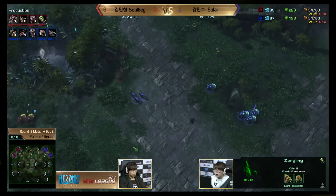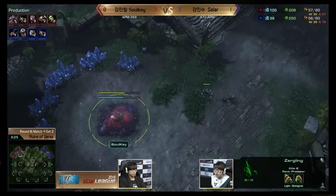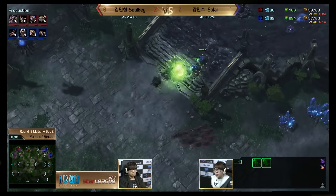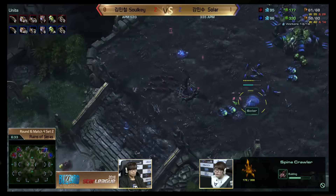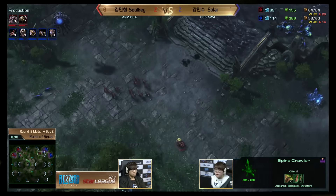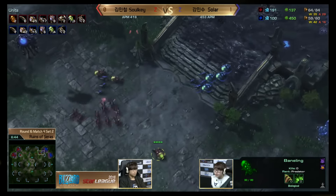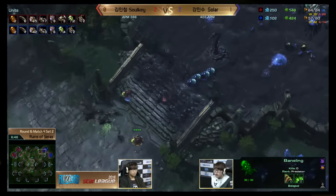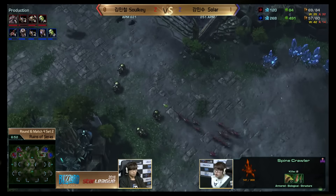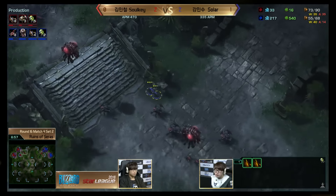This map is really big — it's going to take a long time for Sulky's army to get across with no speed and no lair right now. Solar already has one Spine Crawler made and one making, so he knows the threats coming from Sulky and is preparing to defend at the top of his ramp. Sulky still doesn't really know what Solar is transitioning into — that's a scary thing as a Zerg player when you see those spines at the top of the ramp. Your heart sinks: 'Is he already ready?' But Sulky still has to try — he has no tech, no lair.